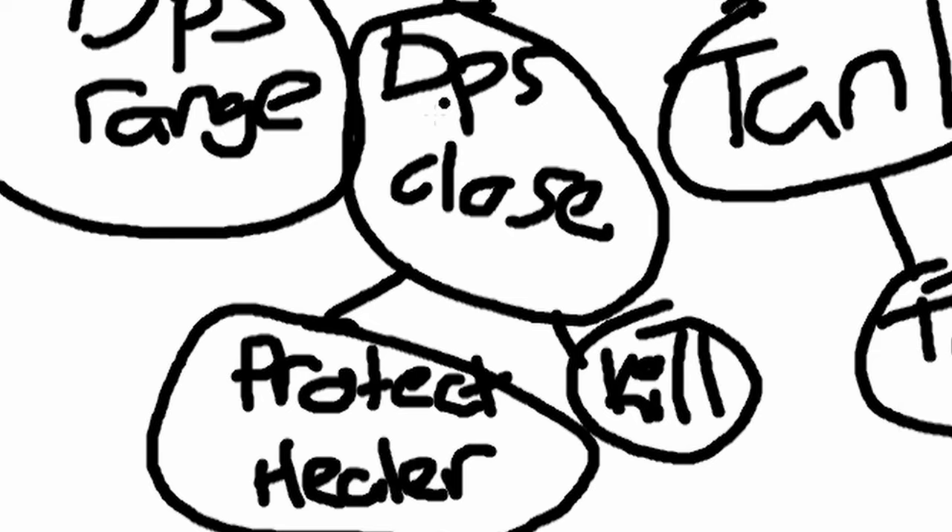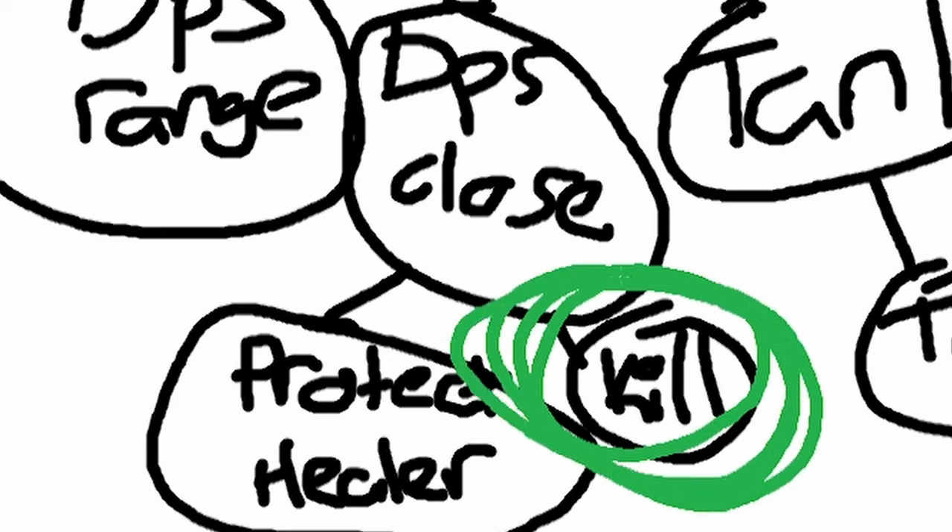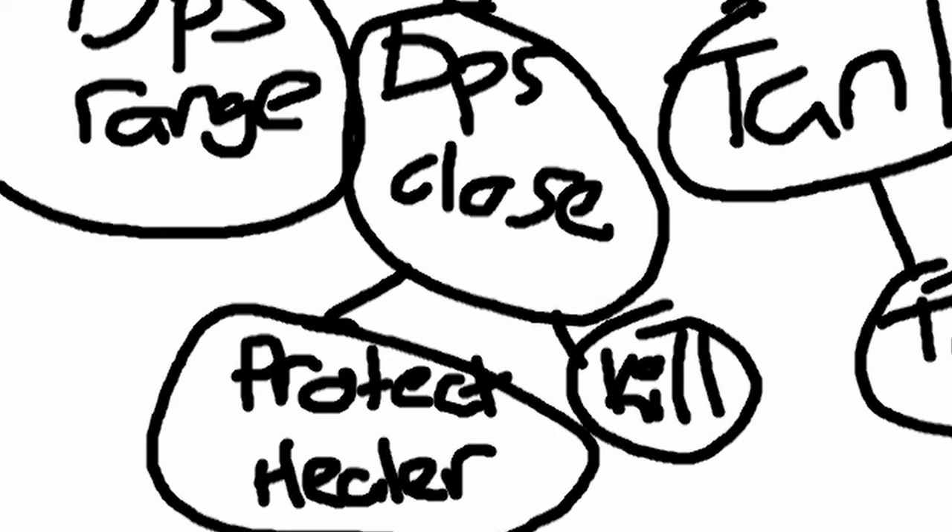For DPS close, you're going to want to protect the healer. A couple of the enemy might be flanking or sending melee guys around, but you want to protect your team's healers. You're also going to want to go for some picks as well. So DPS close, you're kind of going in and out of the battle, mainly protecting the healers but also going for picks. As soon as someone tries to get your healer, you want to get them out of the game ASAP.